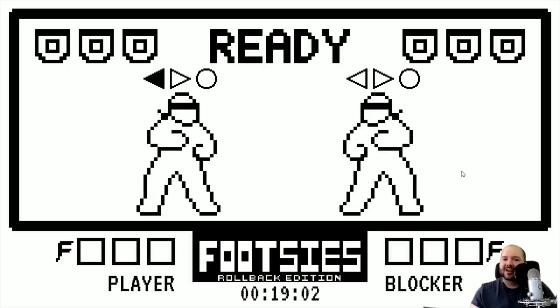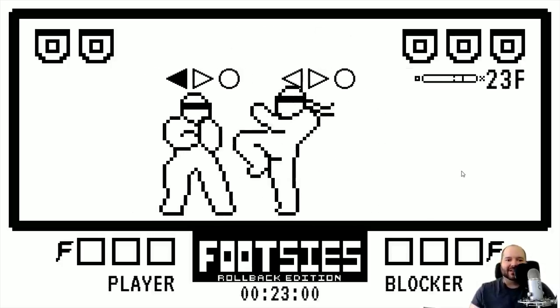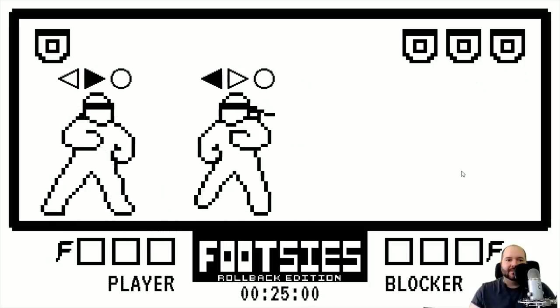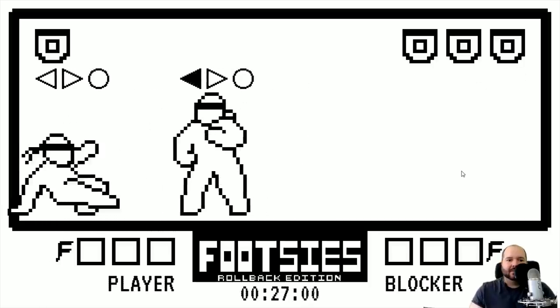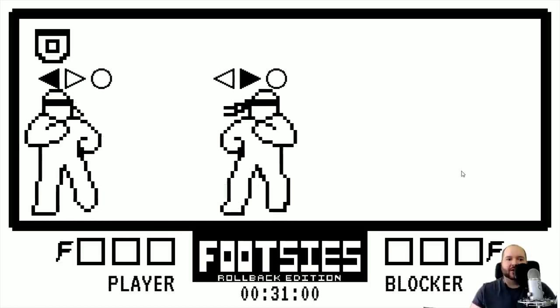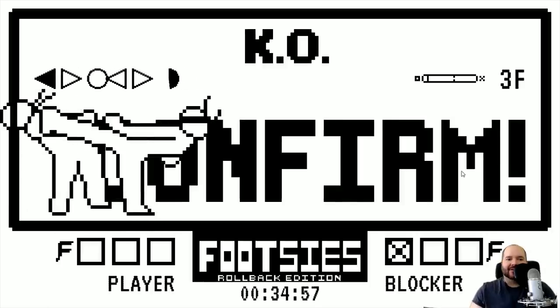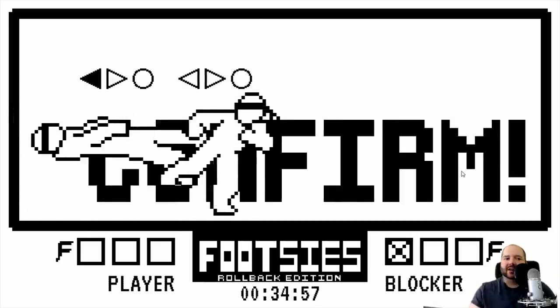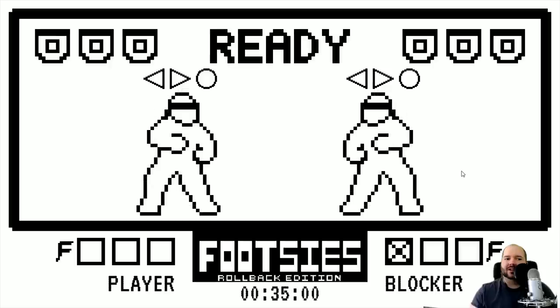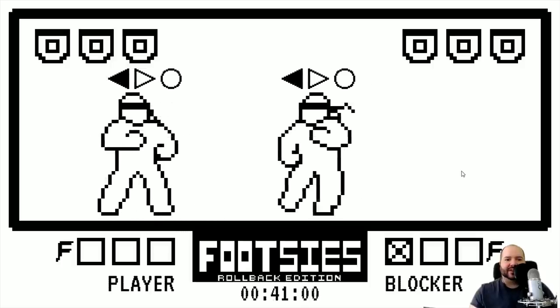This next guy is a blocker — he just blocks all day. So you're thinking: how do I beat someone who just blocks all day? You can try to take away his guard bars. If you look at the upper left and right of the screen, that's your guard bar. If you get hit by a normal or block a normal, you lose one. When you're down to zero you can be guard broken. There's no in-game timer, but that puts a clock on the game.